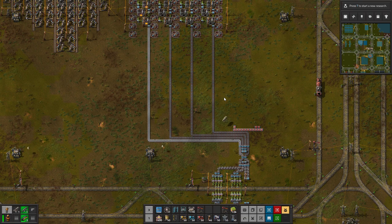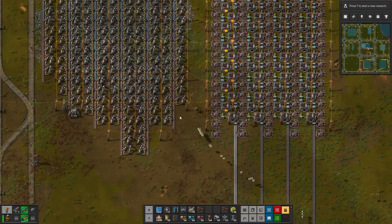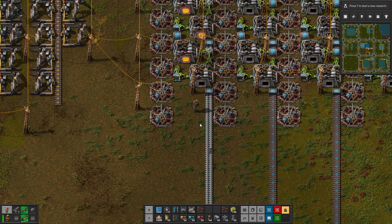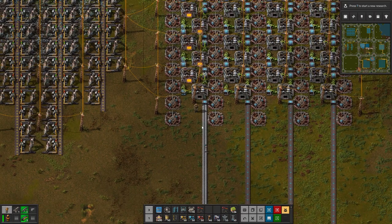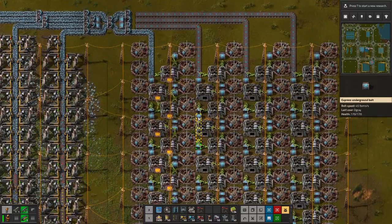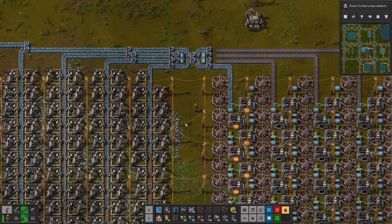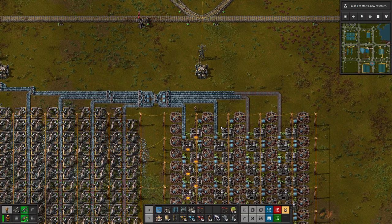This gives us four fully compressed belts going out into the main bus, supplying all the items we need for the base. Though I'm a bit annoyed that one furnace is not outputting anything. We'll leave it at this and redesign later, as the ratios are not my strongest point, but this seems to work pretty well. The way we've built the base it's very easy to make it bigger.